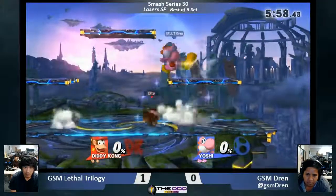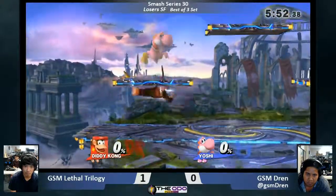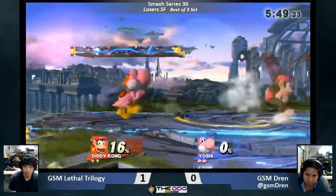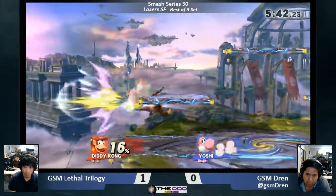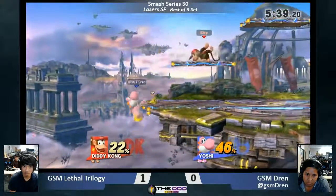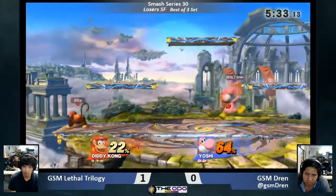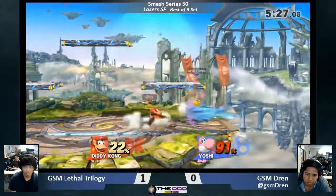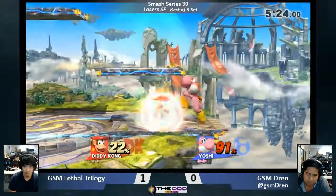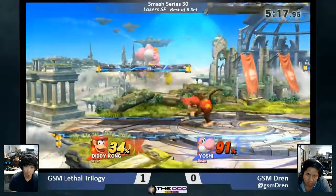Good match. We're going right into Game 2 here on Battlefield. I wonder why dren counter-picked this stage — maybe it gives the banana more places to be stuck, like on a platform, and he loves to dare on shield. Zero actually doesn't mind this stage either. This is supposed to be Yoshi's strongest stage on paper, and Diddy Kong does kill upwards with up-smash and up-tilt, so dren may have gone here for that reason — the bigger ceiling. But lt's holding the middle stage so well with these aerials.